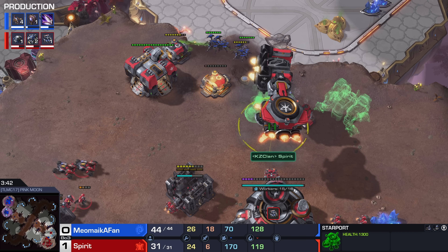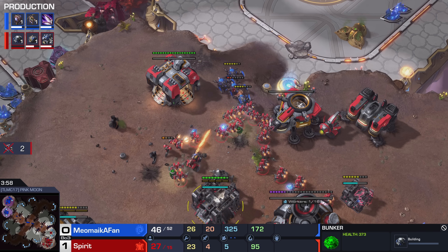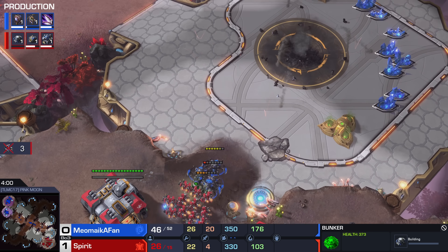Now a group of Zerglings running in multiple pathways towards the other side of the map. At this point in the game, though, double Engineering Bay here at the front is going to create a beautiful wall-off, and there's no way with a Siege Tank in position that that is going to work out. He decides to go for a very quick Spire, but only three gases here.